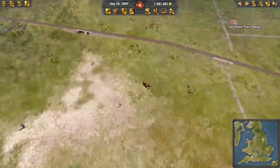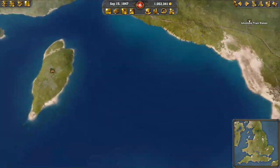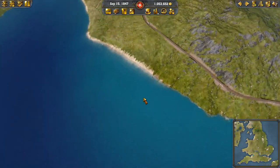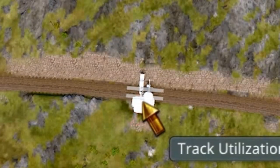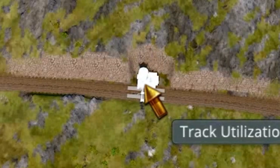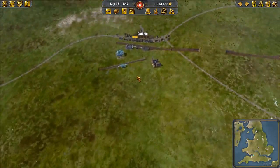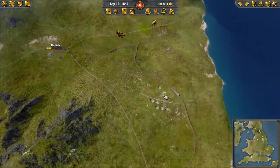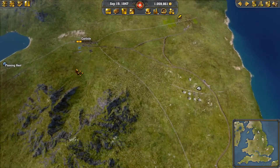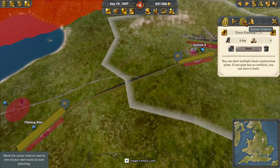Let's go ahead and get the gridirons hooked up over here and over here. We'll go ahead and build a water tower — I'm thinking right here, because don't you just love having to cut into the mountain to build a water tower? I think I might be able to do this. The station is right smack in the middle, but I should still be able to get around. They have a bridge here, so I can still get to more corn and salt. As long as I can get to more corn and salt, I'll be happy. And supplies.